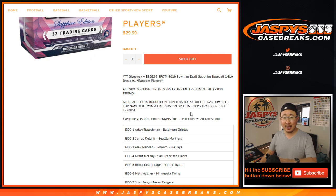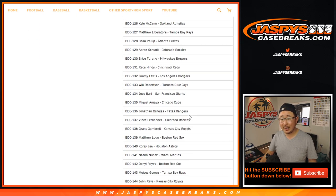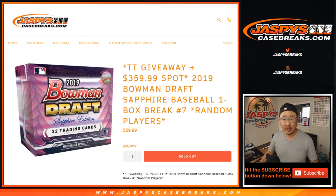At the end of the break, we'll randomize the original 20 names. Name on top gets the Transcendent Tennis spot. Now the break itself — one spot gets you 10. A lot of great prospects here, pretty great product here.